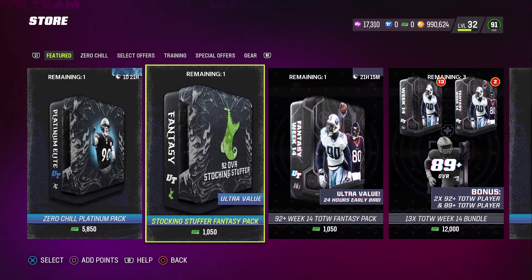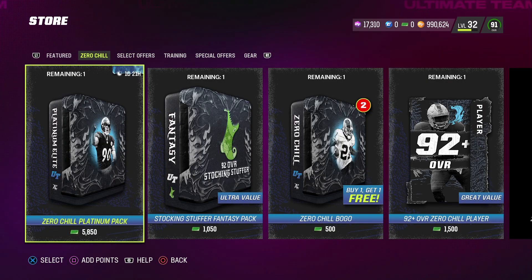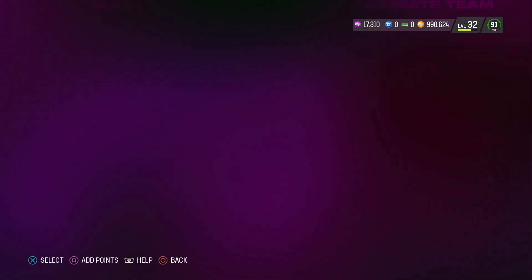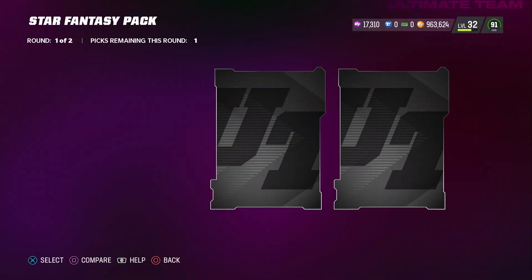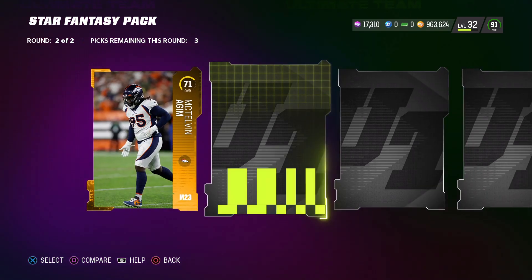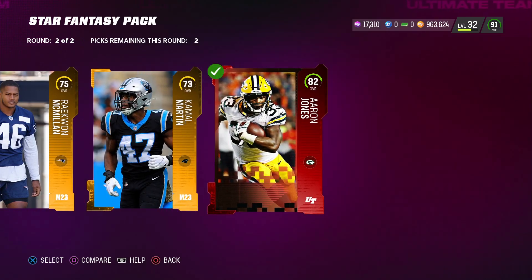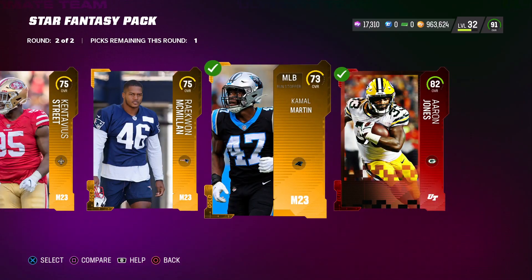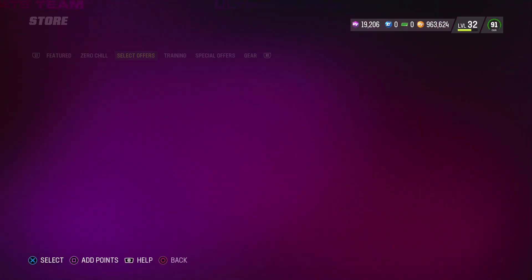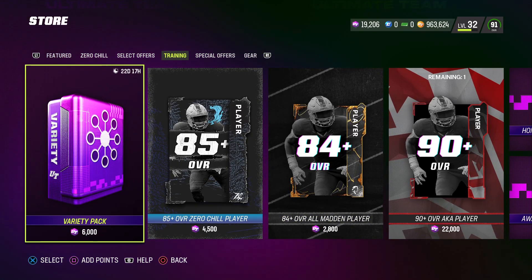We're going to go ahead and open one of these packs from the Campus Hero tokens. This pack seems to be very terrible, I'm not going to lie — that was a very terrible pack. We ended up with about 19,000 training so we're going to go ahead and do the training variety pack because that's the only one that's going to guarantee an LTD at the moment. We pulled a Jawan Bentley worth 30,000 coins — that's not bad. We lost on this one overall though, only netting about 1,000 training.